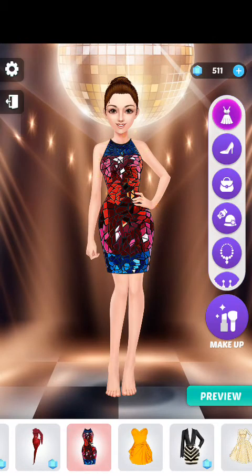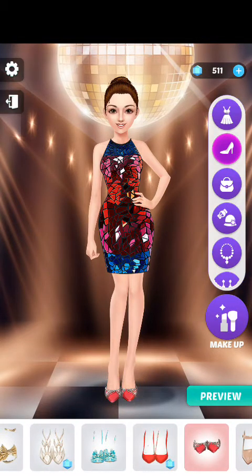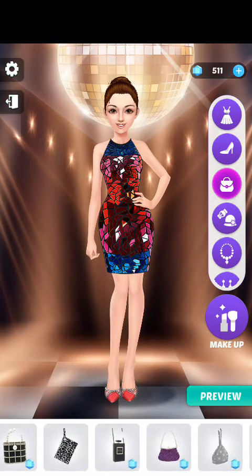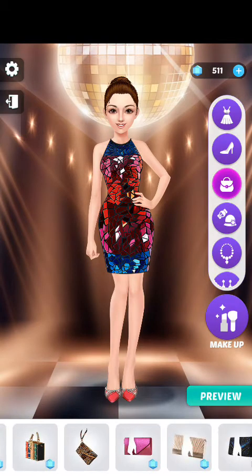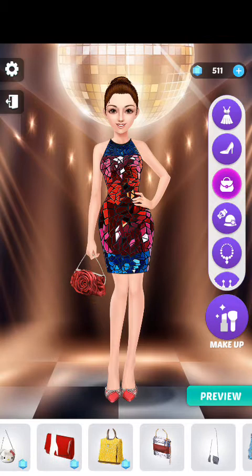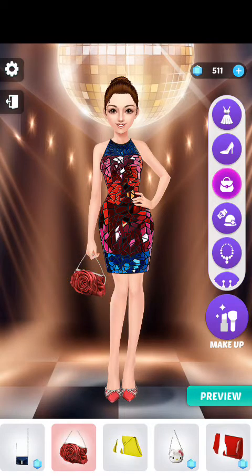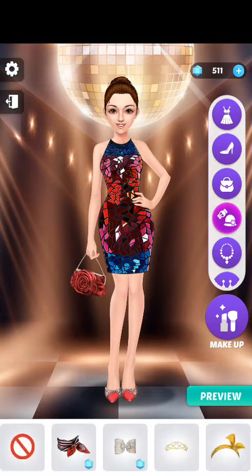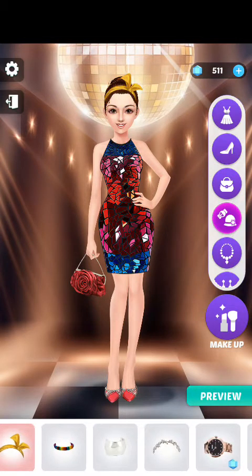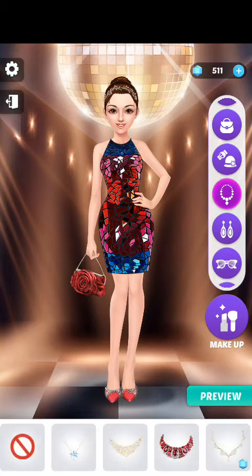I'm gonna show you this coat I'm wearing, and there's a red shoe that matches it — it looks gorgeous. I have to get a hundred because I've been planning this dress for a long time. For the bag, this one looks shinier but this one looks more cute, so I'm going with the cute one. Now for accessories, I want something light and shiny, so I'm going with this red necklace because it matches the clothes, the bag, and the shoe.